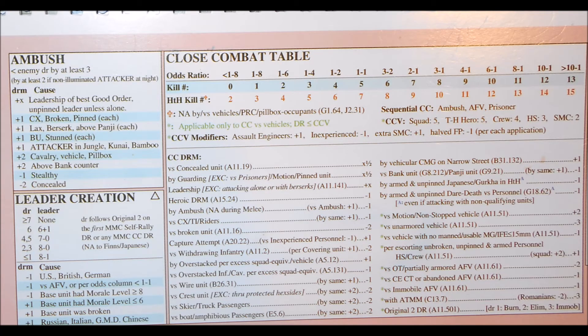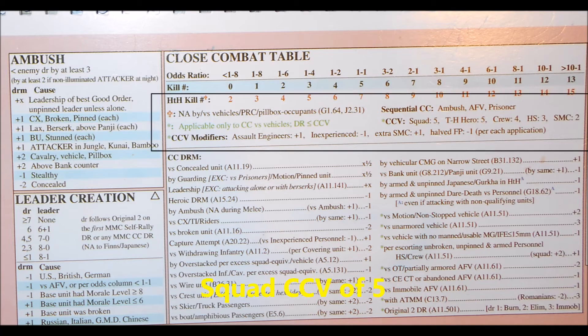We will now show how to do close combat with the squad alone, and then with the squad and leader together, using the close combat table. The German squad has a close combat value of 5. None of the other modifiers apply — these are not engineers and they are not inexperienced, etc. So the Russian tank will be immobilized on a 5 and destroyed on a 4 or less. The armor factors of the tank do not apply in close combat.